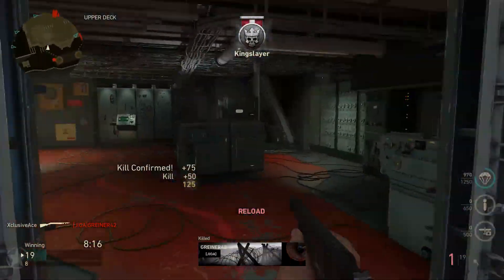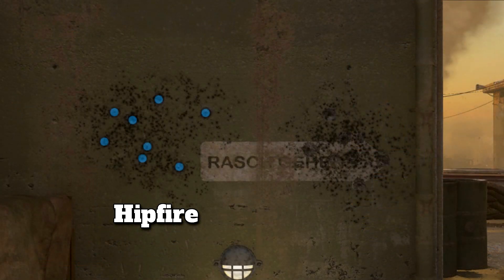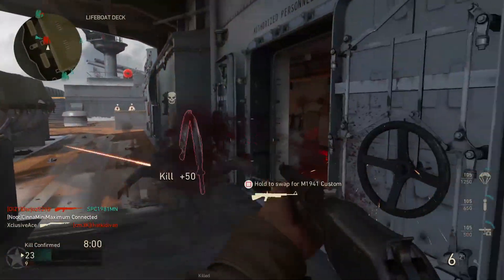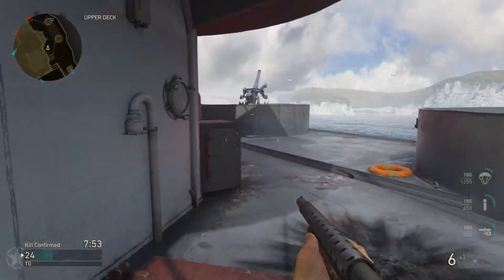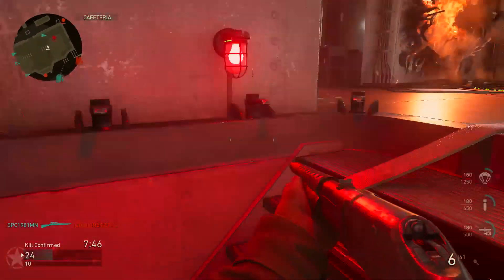Let's get into pellet spread when hip firing versus aiming down sight. Without Steady Aim, the normal hip fire pattern shows a decent amount of spread with a couple of outliers — you will often miss pellets unless you're right up close. When you aim down sight it tightens up the spread noticeably. So within six to ten meters, or even beyond, aiming down sight is likely your best bet, though within six meters hip firing is usually fine since you only need to hit three pellets.